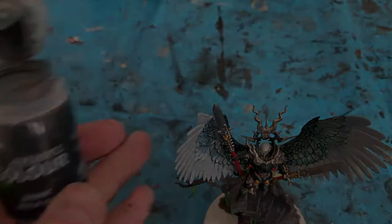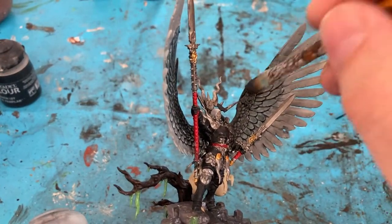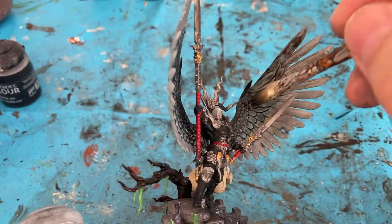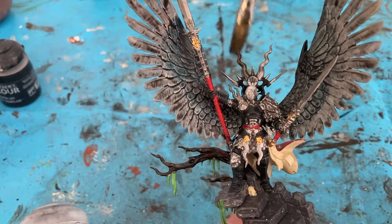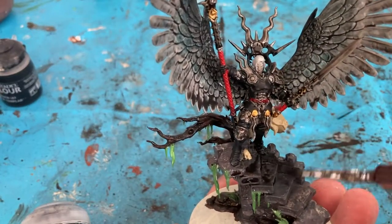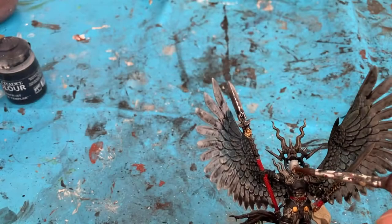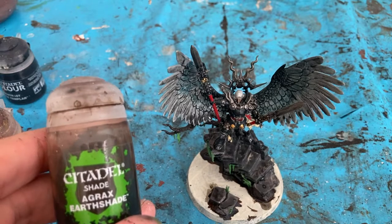First wash is Nuln Oil. With the Nuln Oil I'm going over the entire wing, and also applying Nuln Oil to the metal parts of the miniature. For the base, I'm covering all the grey. Then a little bit of Reikland Flesh Shade for her face, and Agrax Earthshade for all the grass and the red parts.